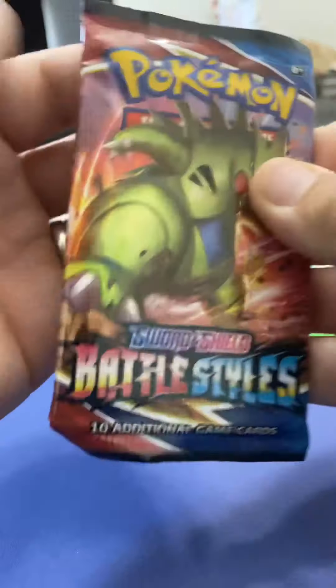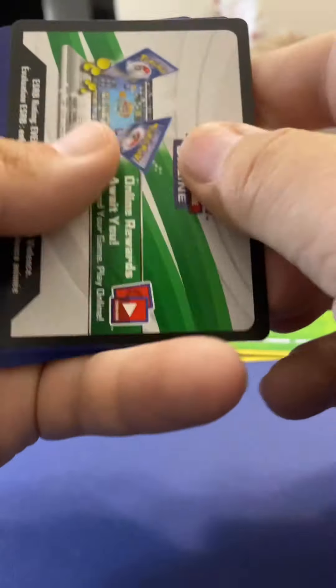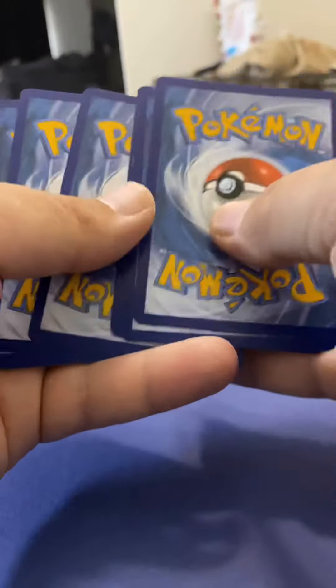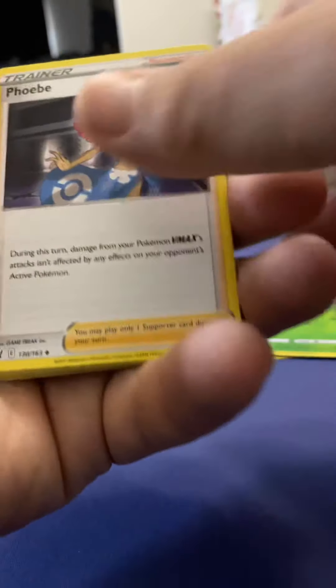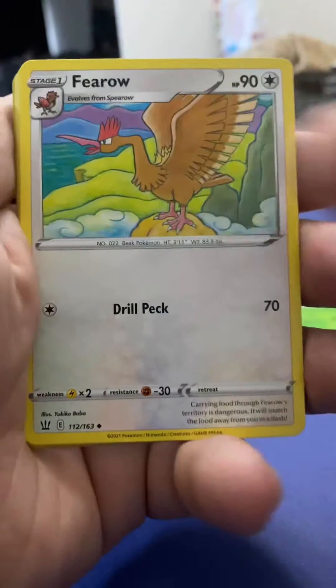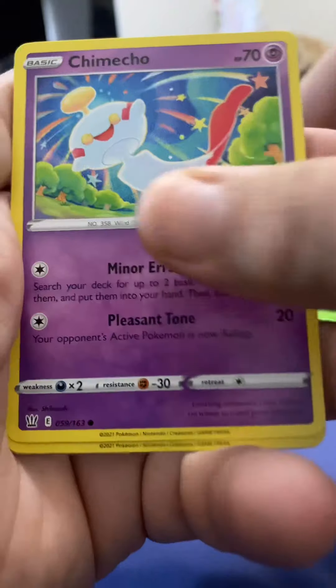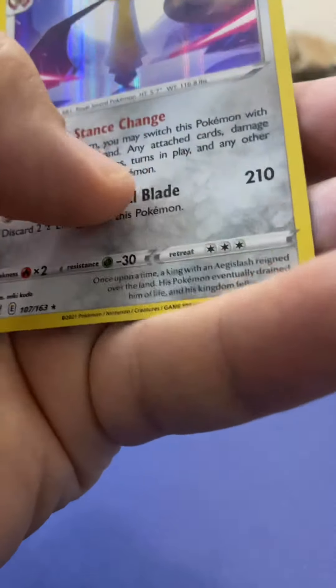Final Battle Styles pack — let's see what we can get. Phoebe, Carnivine, Furret, Mawhile, Cherubi, Perrserker, Chimecho, Honedge, reverse holographic Timbur, and an Aegislash.